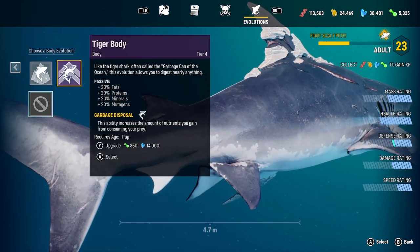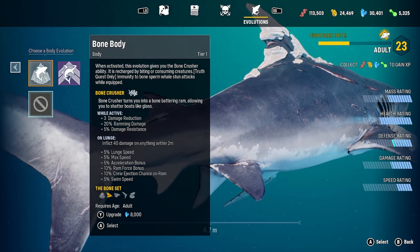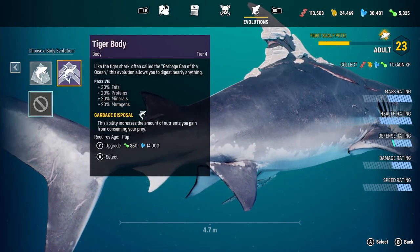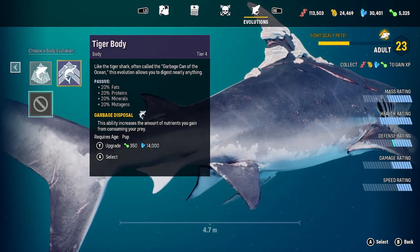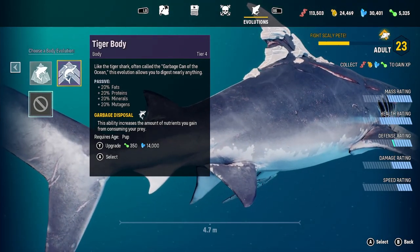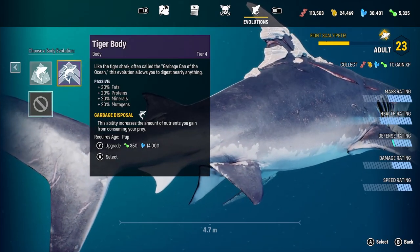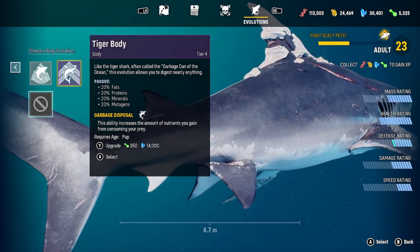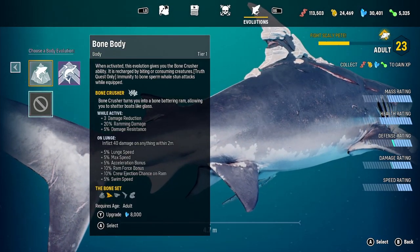After the last hunter fight, we got a bone body upgrade. I just want to compare these. The tiger body gives more materials — minerals, proteins, fats — you can see it there. Whereas this one gives more armor.